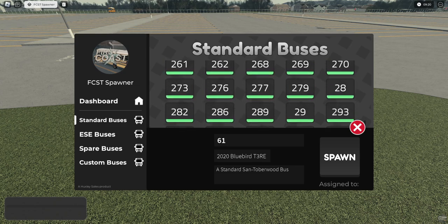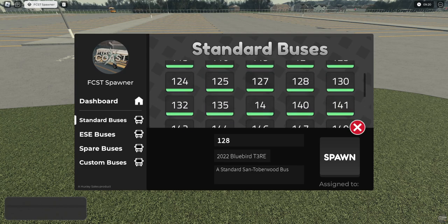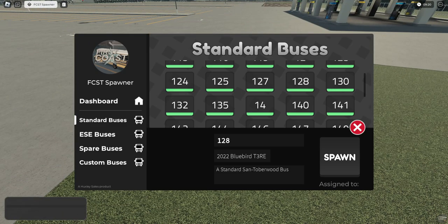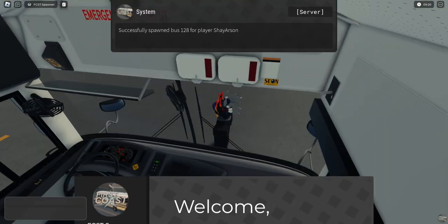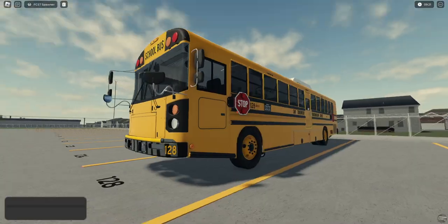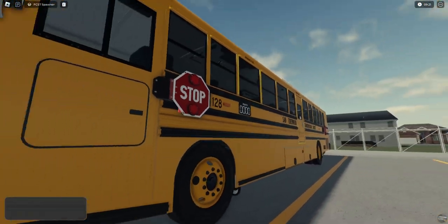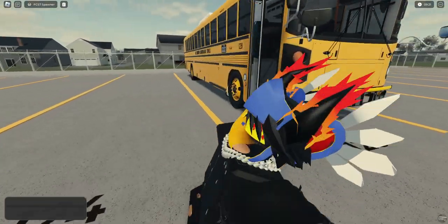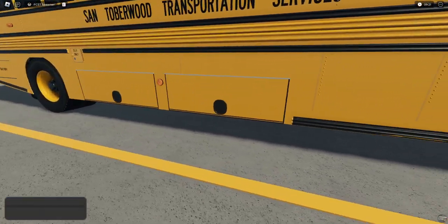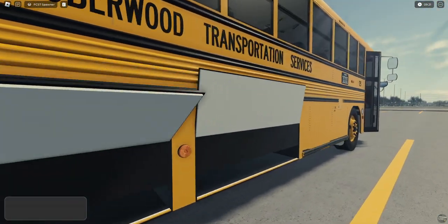Let's do the 2020. Hopefully this will spawn here. Oh, look at that — it actually teleports you to your bus now, which is pretty cool, as it should have in the past. I don't remember if they were using the Huxley spawner last time. It looks like we have working side compartments here, which is pretty cool.